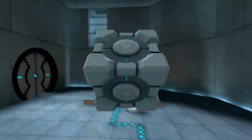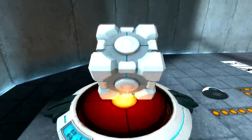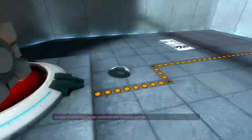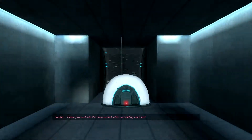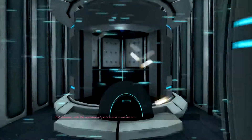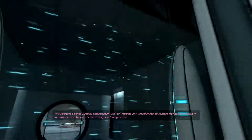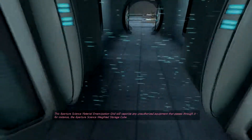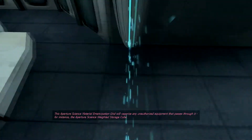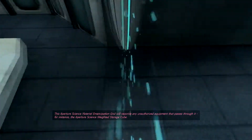I'm just going to play through this and if it goes well then I'll play through Portal 2 as well — that one I really enjoy. The Aperture Science material emancipation grill will vaporize any unauthorized equipment that passes through it, for instance the Aperture Science weighted storage cube.